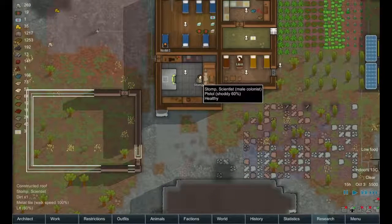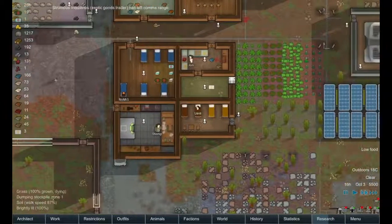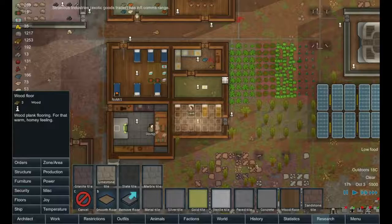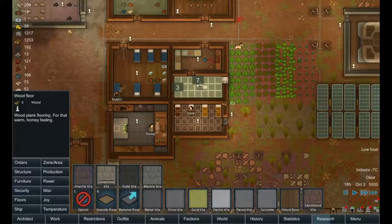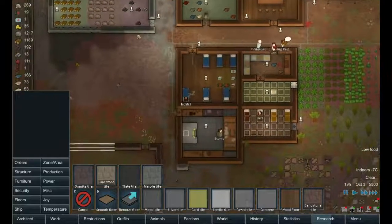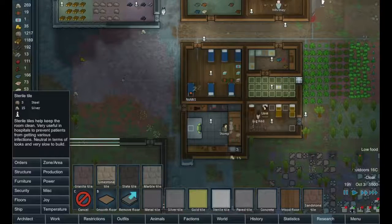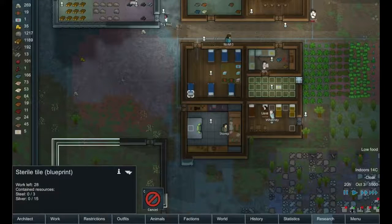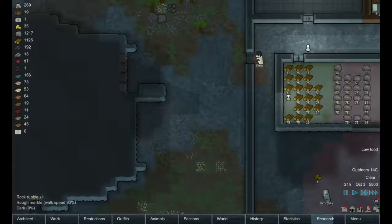Stomp is continuing his research — that's good. We'll have to start working on getting some proper clothes too soon. We can probably put some wood floor in the prison and maybe in the storage rooms for the food. How much silver is the sterile tile going to take? 840 — wow, that's a lot of silver. Is there more here to mine out? Yes there is. Let's see if we get back to that.